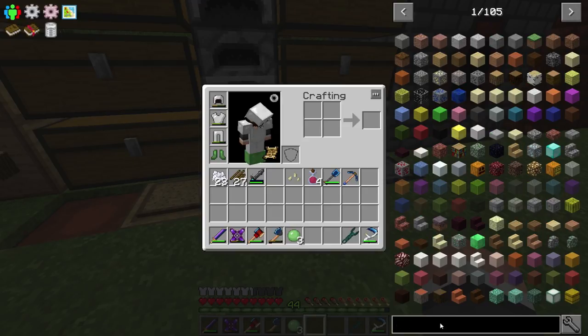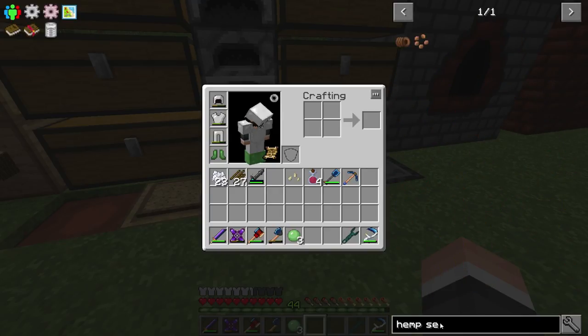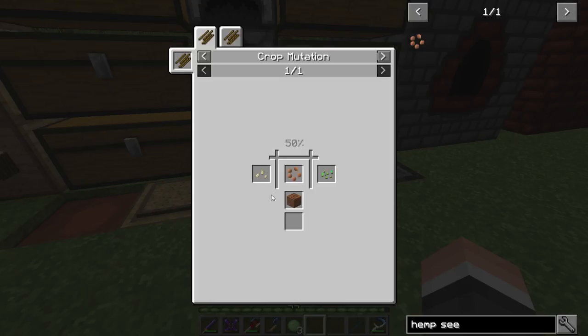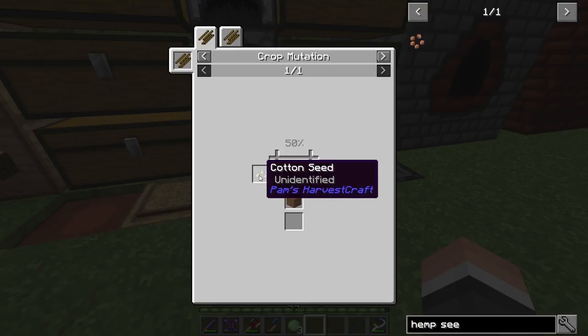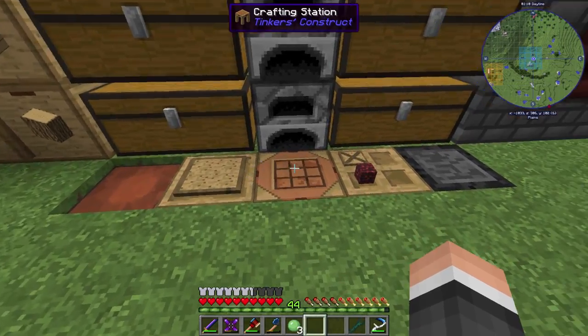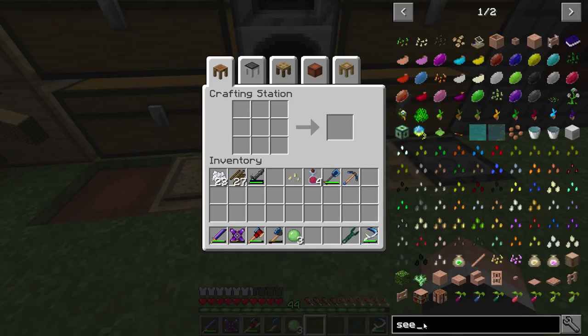The next thing I want to get working on is a little bit of agricraft. We need to crossbreed seeds to get the hemp seeds. The hemp seeds are needed to make the improved windmill, and that's the one I want to make. Hemp seeds require crossbreeding cotton seeds and regular seeds, so we're going to have to do a little agricraft. Let's grab the seed analyzer.